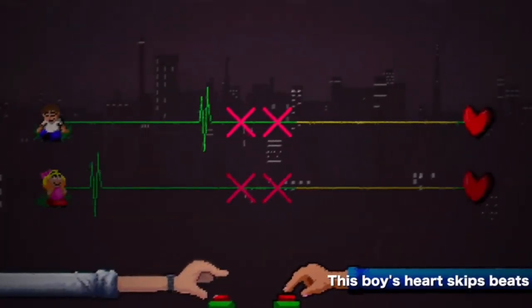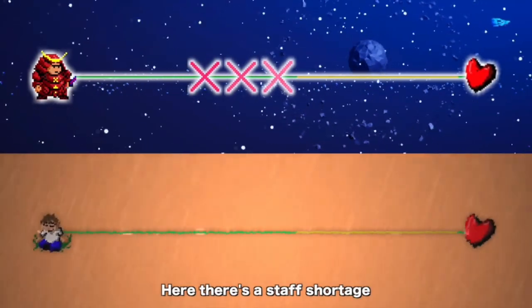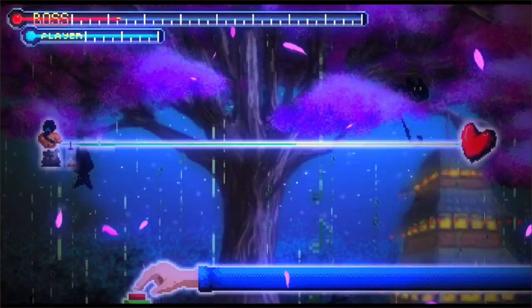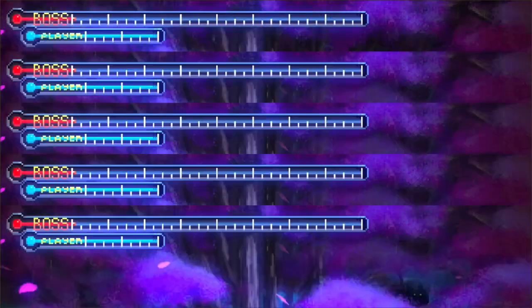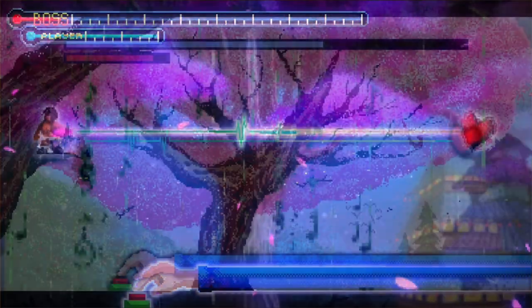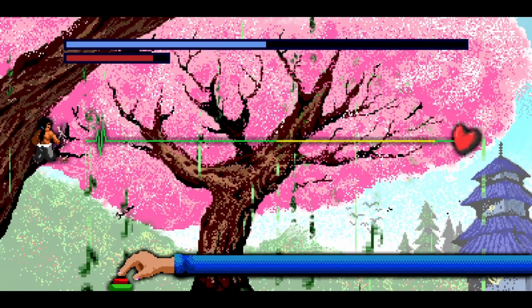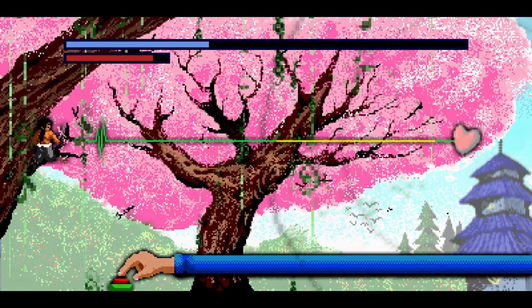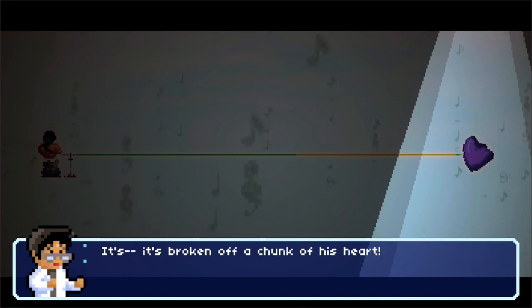So what is the deal with Rhythm Doctor? It's kinda simple — you just have to press one button, that's it. Easiest game ever, right? Wrong. This could be perhaps the trickiest game you will ever play that only requires you to use the spacebar. You do have to listen to the music, keep the timings of the beats, and press spacebar on the 7th beat. But as the name of the game might suggest, you are actually a doctor, and with your musical prowess, you're trying to cure a bunch of patients from their unique and music-distorting ailments.